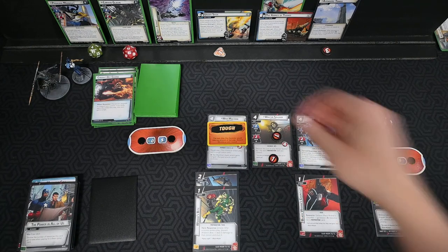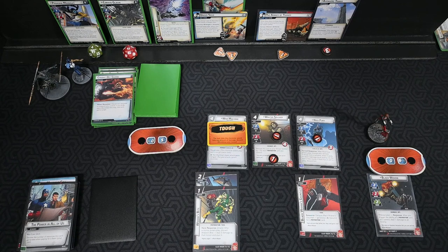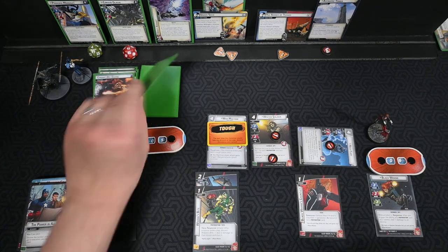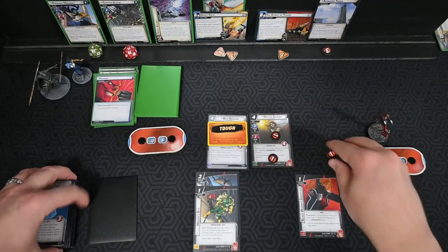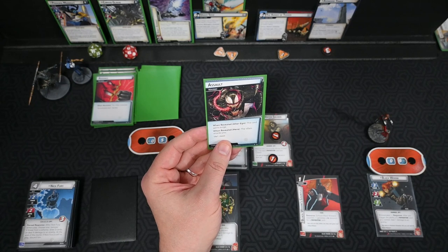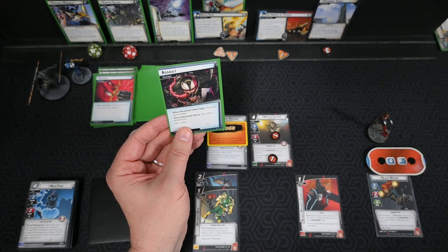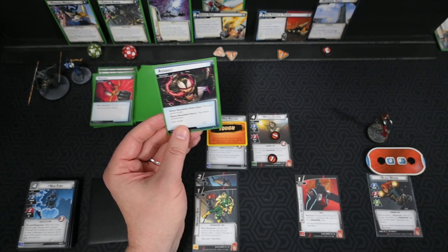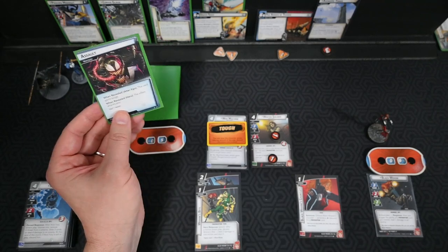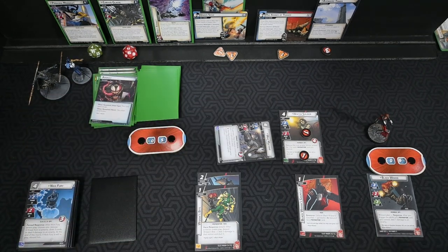Threat goes on. Active villain is now Proxima. She attacks — we give her plus three, so she's attacking for six, and Nick gets in the way. Goodbye Nick. Encounter card: Assault. We decide to have War Machine block the next Proxima attack — it just blows his Tough off.